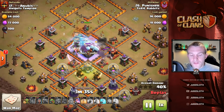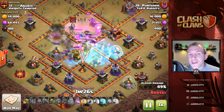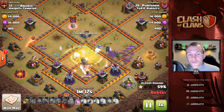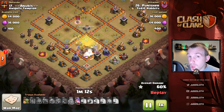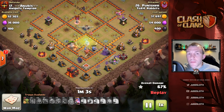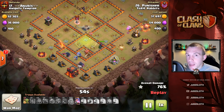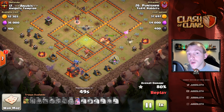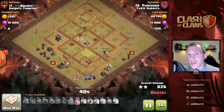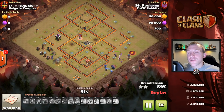Look at the freeze spells and what we use them on in this final attack — freezing the X-Bows to help with the Queen getting through, freezing the multi-inferno to help the bowlers, and a heal spell on the back end. With the Pekka Bow Bat there's no reason that couldn't be an option — if you've pushed your bowlers in and there are a lot of wizard towers, multi-infernos, or giant bombs, you can use a heal spell. Mix and match the spells to your benefit. If you don't need as many bat spells, take the broader idea from this video and change it depending on the base — that is purely how you will become a really better attacker and take yourself to the next level.